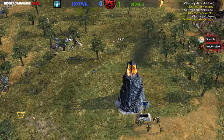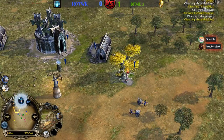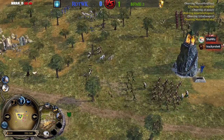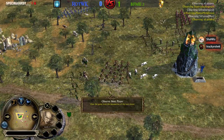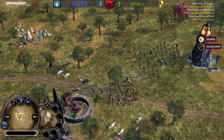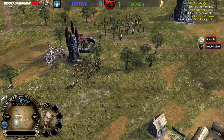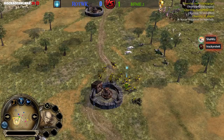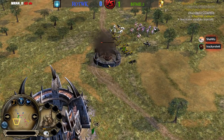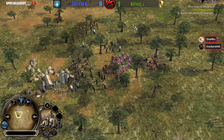Imperialist has a huge army and he's just about to lose his first mill. Irby finally trying to get some harassment done with some Warg Packs, sending them into Imperialist's base. That's exactly what they need to do because Imperialist has so many thralls right now and has taken over the game. Trying to get some harassment done is exactly what Irby needs to do right now.